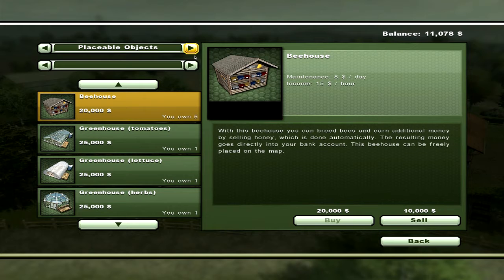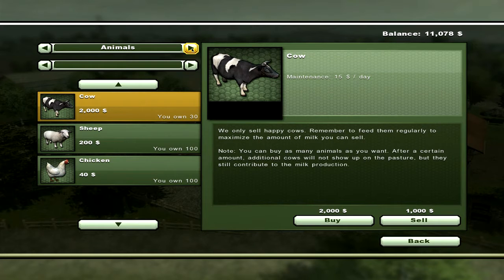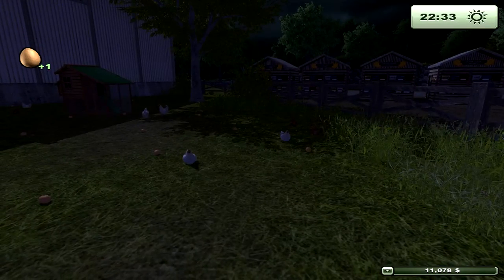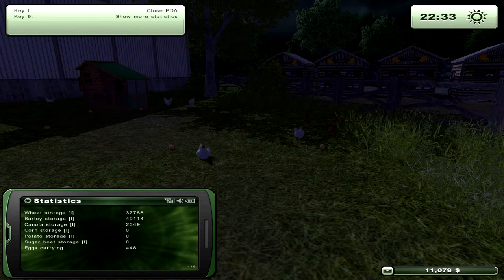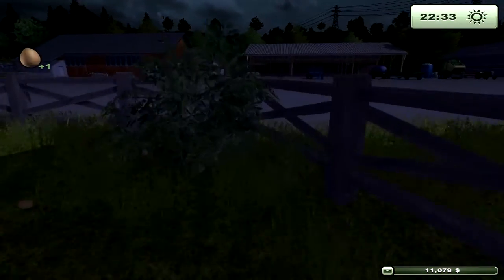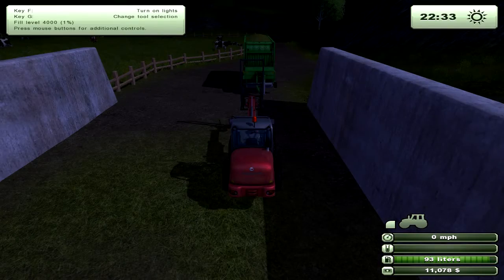There are three livestock types: chickens, sheep, and cows. Chickens are the easiest — buy them, they come in their pen, and produce one egg per day. Pick up the eggs with the front loader and sell them at the egg marker on the map whenever you want; I'm currently carrying 448 eggs. You don't have to feed chickens or do anything else, and they cost almost nothing to own.